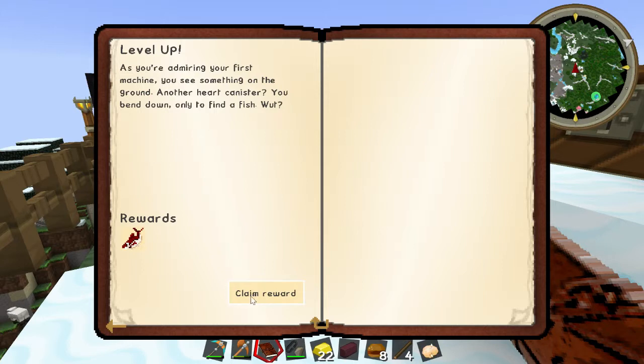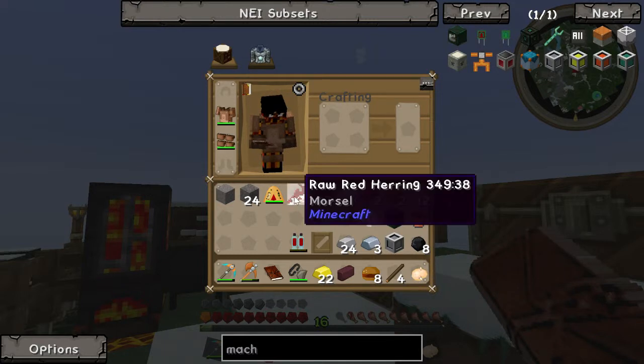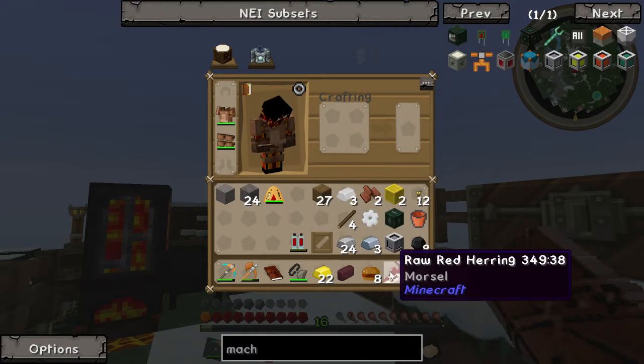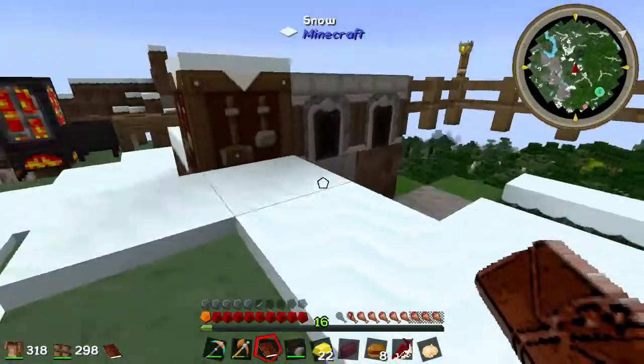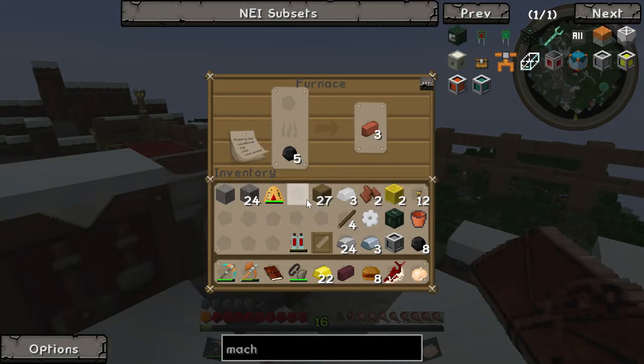Unclaimed reward — level up. As you're admiring your first machine, you see something on the ground. Another heart canister — you'd bend down only to find a fish. What? Is this just a given thing to us? Raw fish herring — wow, awesome. Oh, I didn't know you could actually get that in Minecraft. In 1.7 as well? I thought that was a 1.8 thing. Can you cook this thing? It looks like you can.